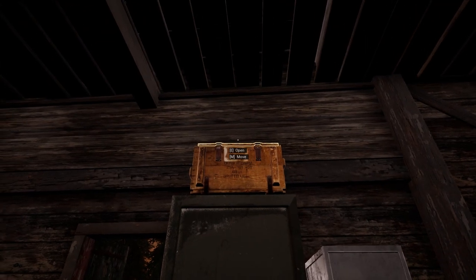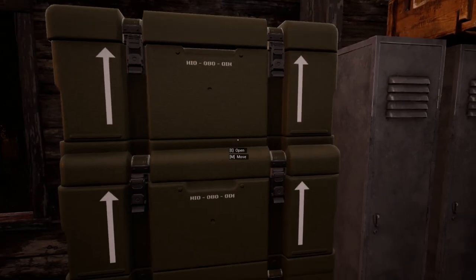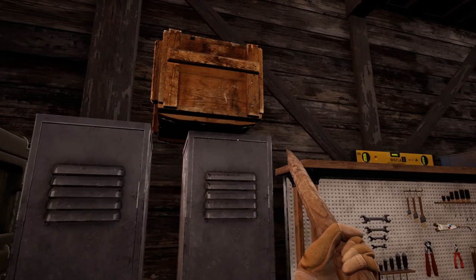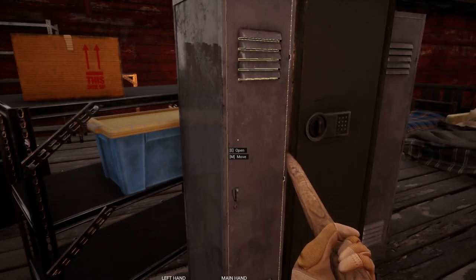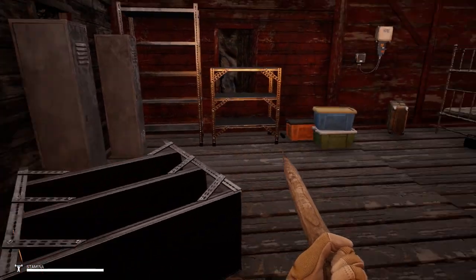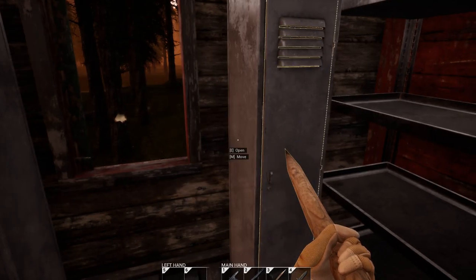I did some inventory management, so I'm going to quickly show you all my stuff — just pause the video to see what's where. I made a few spears. People said the spear has a lot more range than other melee weapons, so I should be using it to kill the infected.